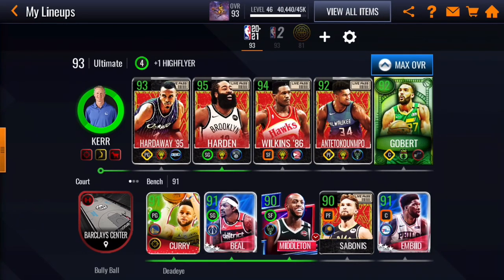Today I'm gonna be showing you what boosts are and the different forms they come in. There are four different forms: coaches, different type of players, different type of courts, and different type of jerseys. I'm gonna be going over each boost and what it does.